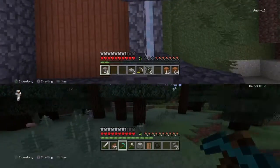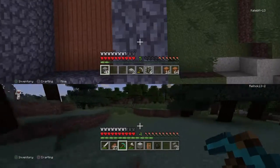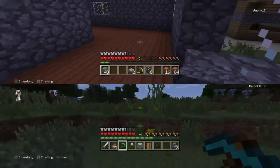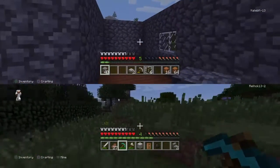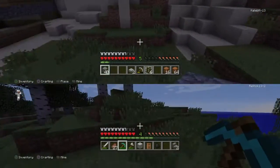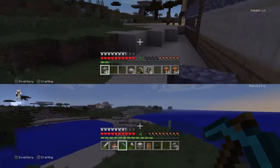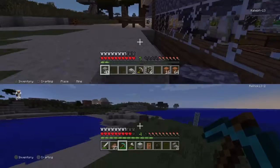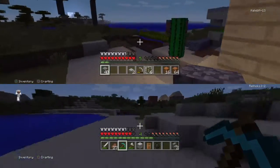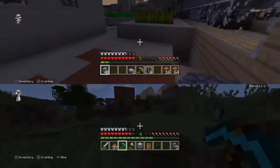Where did you get the glass pane? Got sand — it cost six glass. I need some torches. I want to find a jungle. Now I'm going to go on a massive adventure next time, non-stop. Next video.